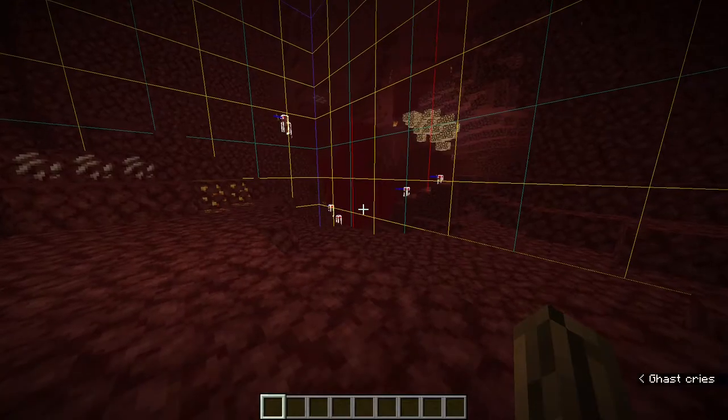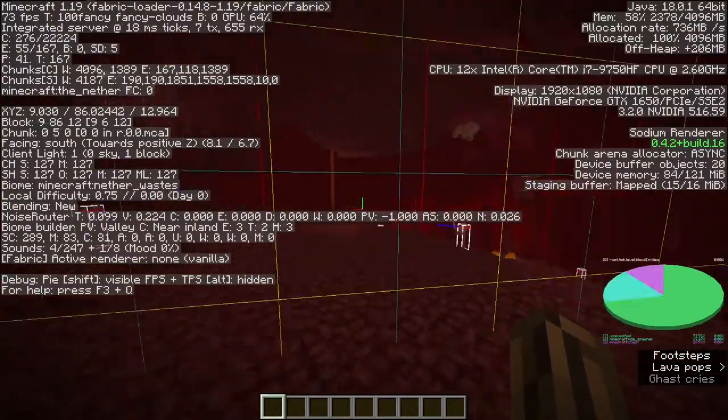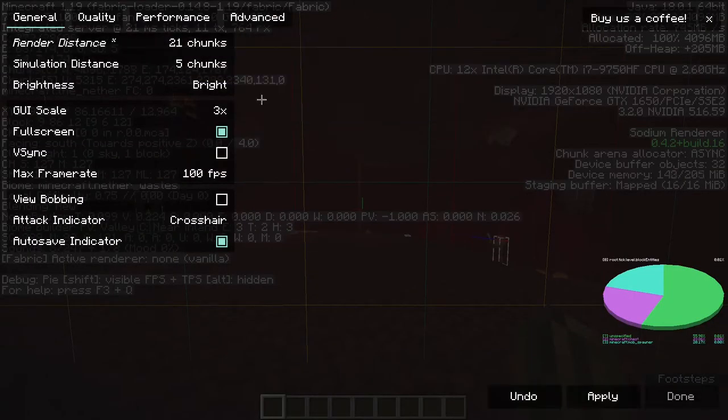We're back in. As you can see, if it loads in, you want to go down by 1 render distance and save and quit.